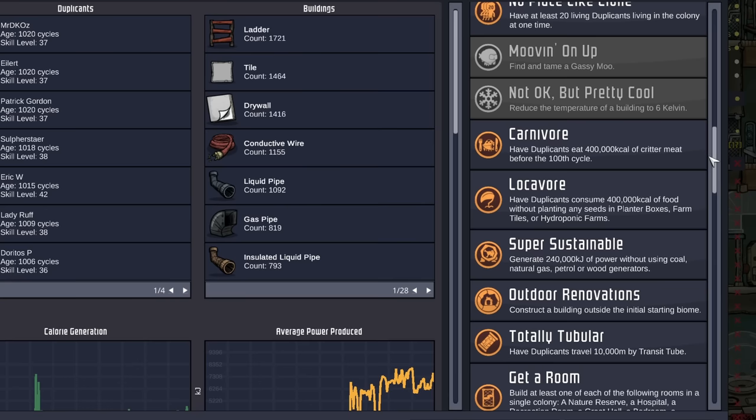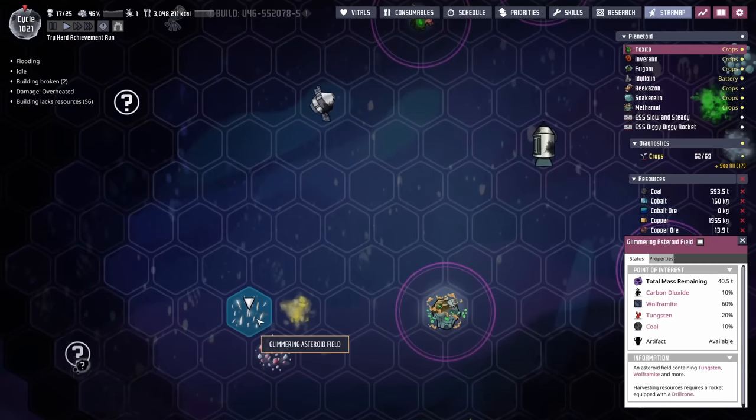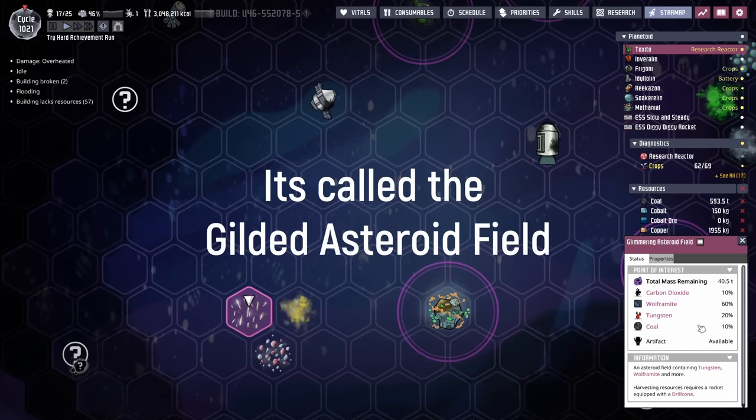Not Okay, pretty cool — we need to reduce the temperature of a building to six Kelvin, which requires some supercooling. We're still looking for the glimmering asteroid with the fullerene on it. Who knows where that is — it may not actually be called the glimmering asteroid field, because this asteroid field is glimmering and it doesn't have any fullerene. I'm sure the name will come to me.